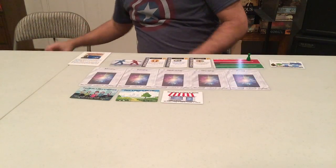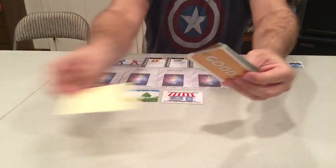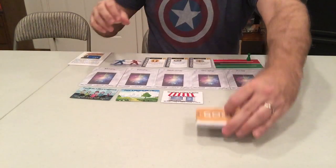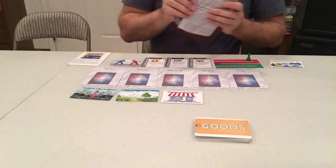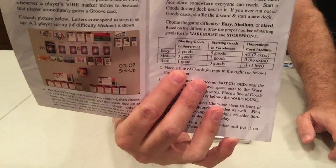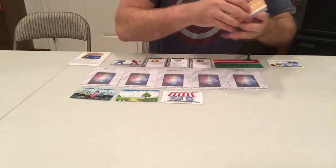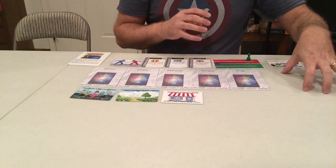The next step is to find and shuffle the goods cards. Step F also has one other part: consult your rulebook. Depending on whether you're playing an easy, intermediate, or hard game, the number of goods that go into the storefront and warehouse changes — there's a little chart you can consult in your book. For us, since we're playing a two-player easy game, we get three goods in the storefront and five goods going to the warehouse.